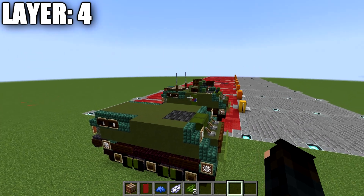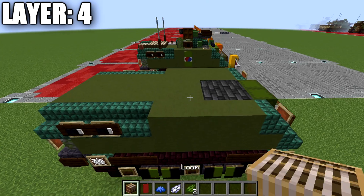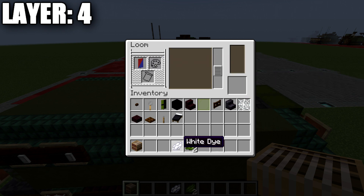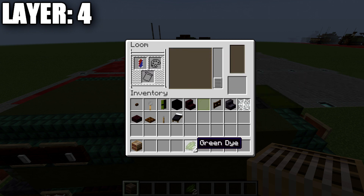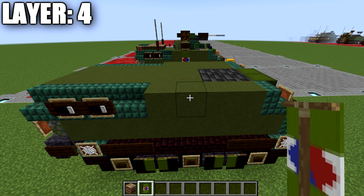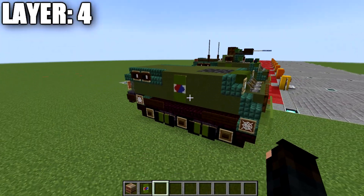To make the Korean flag banner, you'll need a loom, a red banner, one blue dye, one white dye, and two green dyes. In the loom, place the red banner with blue dye and select the diagonal split pattern with blue on the bottom and red on top. Take that banner back and add white dye — select the jagged border pattern around it. Then add the first green dye and select the line across the top of the banner, and the second green dye for the line across the bottom third. That creates the design representing the Korean flag. Place it on the third green terracotta block from the front on both sides of the vehicle.